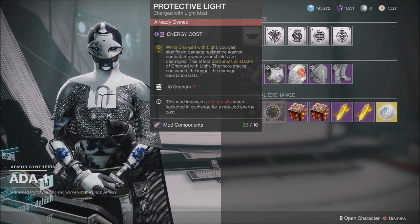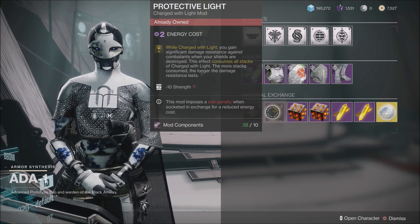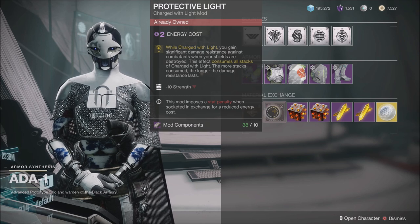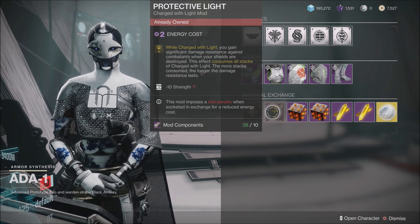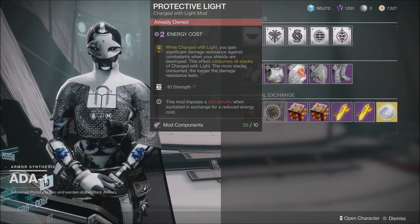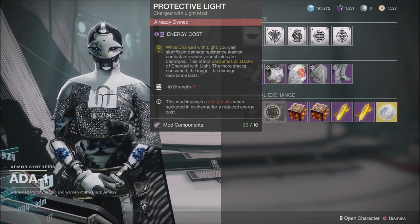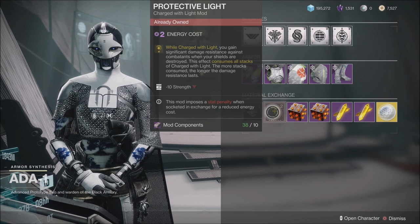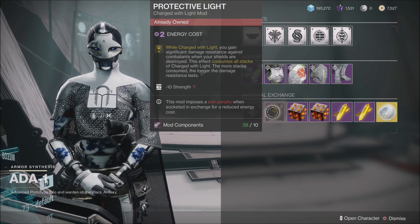This is a mod that the majority of people run. Whether you're making your own build, following someone else's build, or just talking to friends about what mods are the best to run, you're going to hear a lot of people talk about Protective Light. While charged with light, you gain significant damage resistance against combatants when your shields are destroyed. This effect consumes all stacks of charged light — the more stacks consumed, the longer the damage resistance lasts.